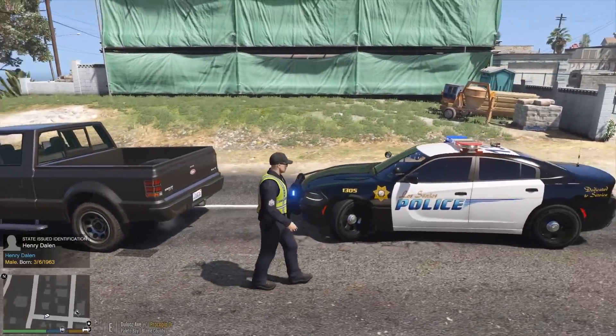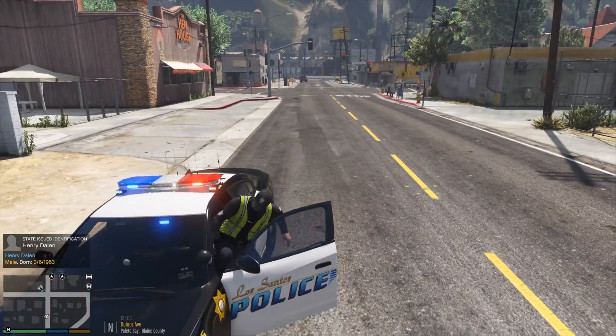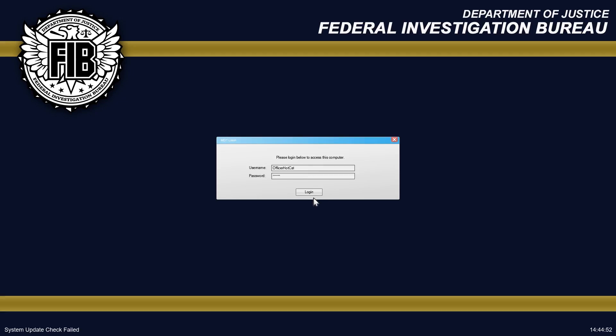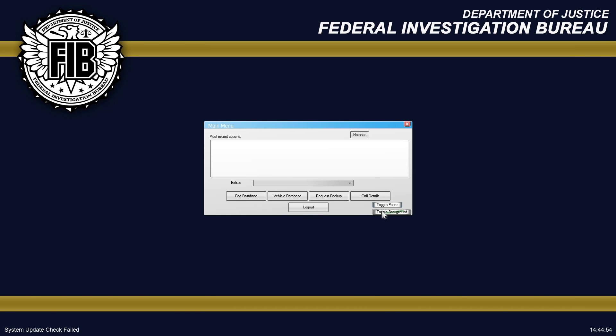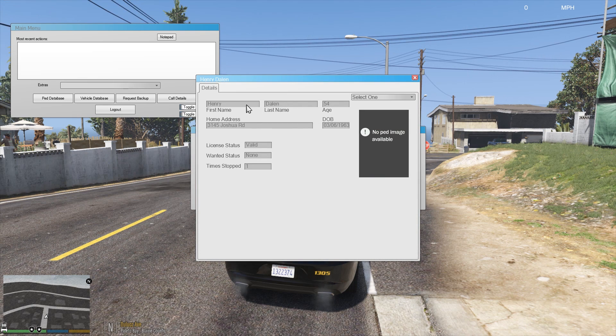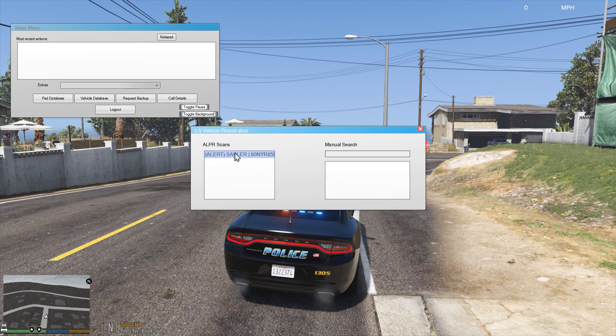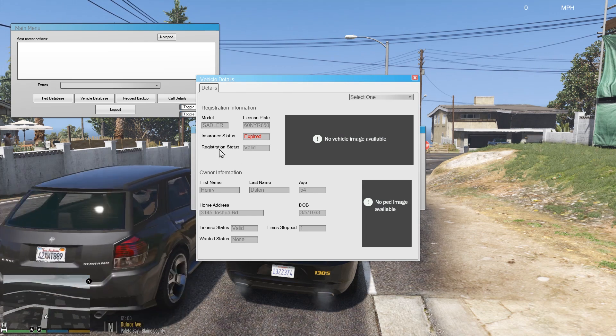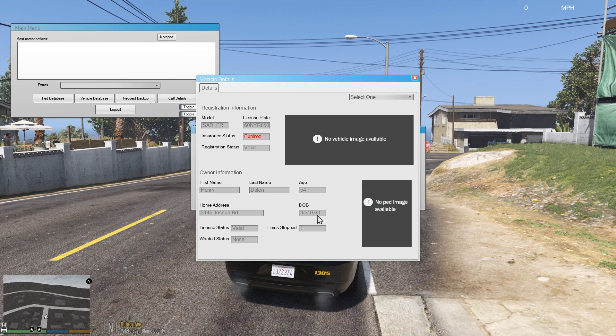He's not exhibiting weird behavior, I don't smell anything in the vehicle, so there's nothing really to be extremely worried about. Let's go ahead and run the guy. I love this new system so I can keep an eye on what's going on — let's run him in the database. Henry Dayland — valid license, wanted status done, he's good on that. Insurance status is expired, though it doesn't give a date on when the expiration happened, which would be nice so we'd know if it's within two months.